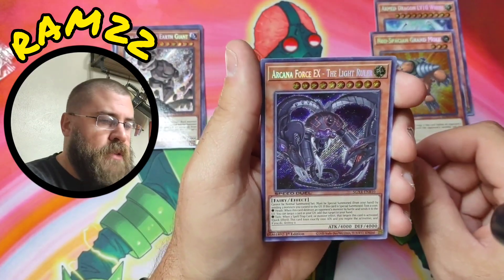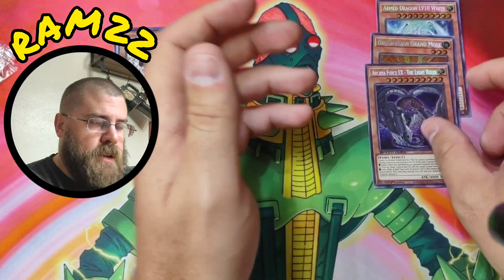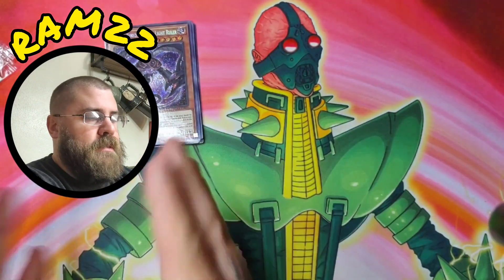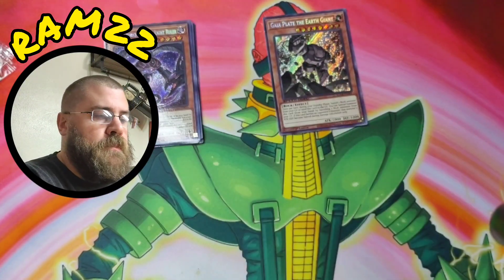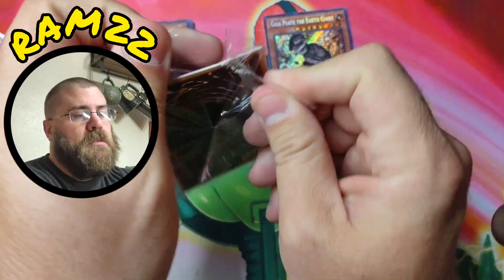Our first duplicate — that's okay. We also got Neos, Space, Grand Mole, and Arcane Force EX the Light Ruler, which is very interesting. I'll put the cards I need over here and the duplicates over here so that'll make it easier when I sleeve them up.